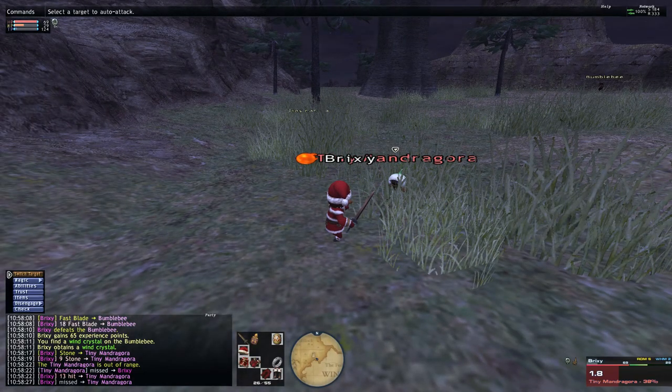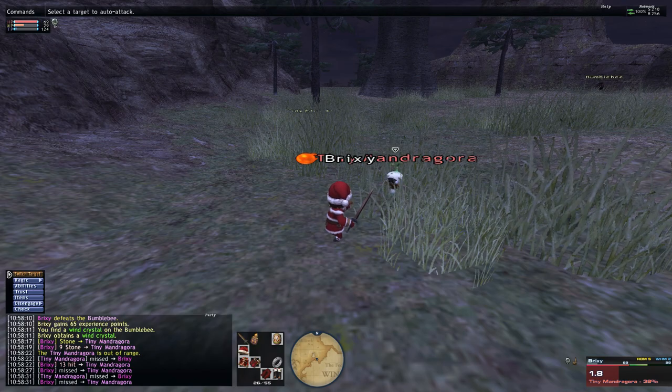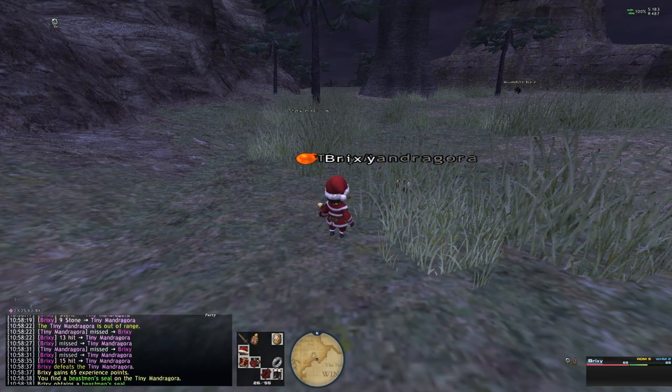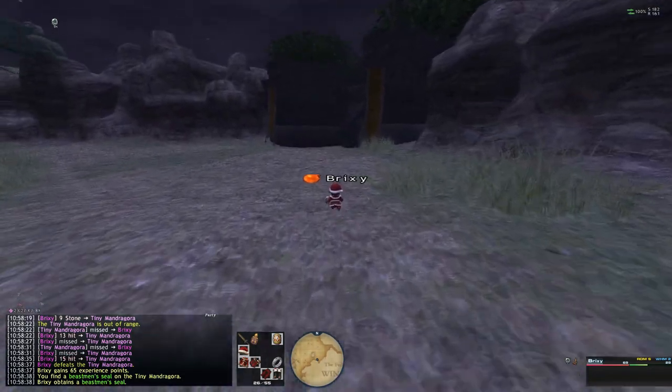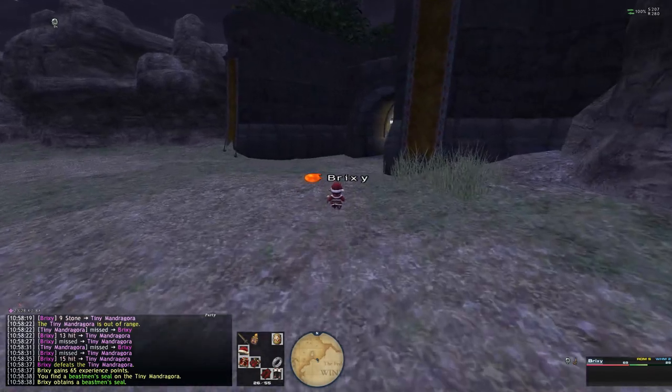For this I'm using Windurst because I'm using it for my daily gil points for cooking, and the monsters are closest to the zone here in Windurst. So you see there, I got a Beastman Seal, and as soon as I see a Beastman Seal, I'm going to immediately zone into Windurst and zone back out.